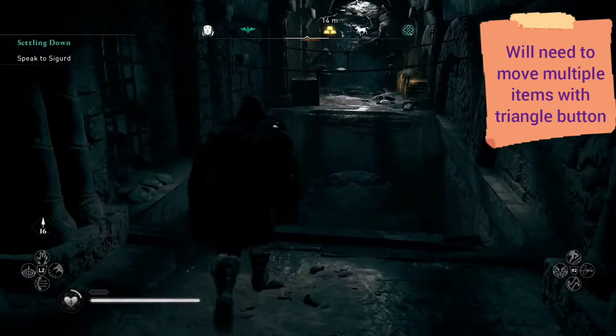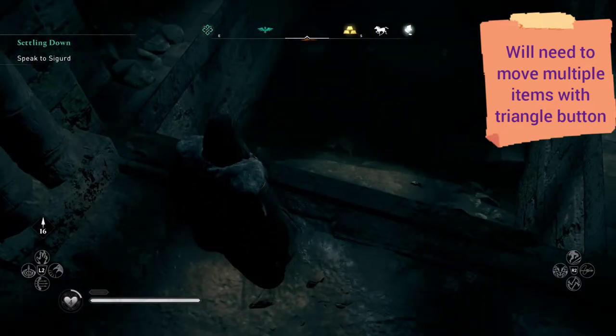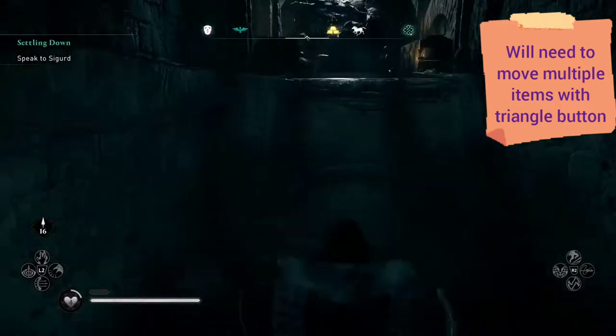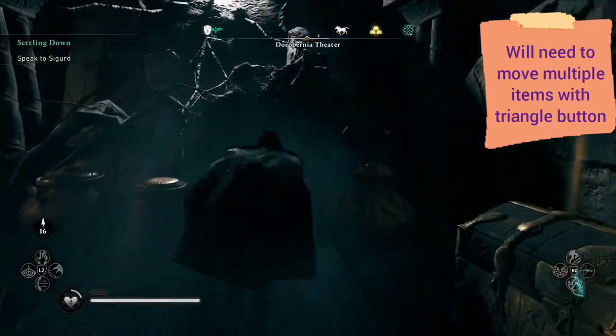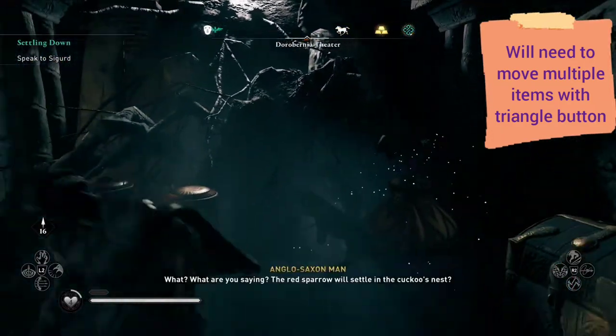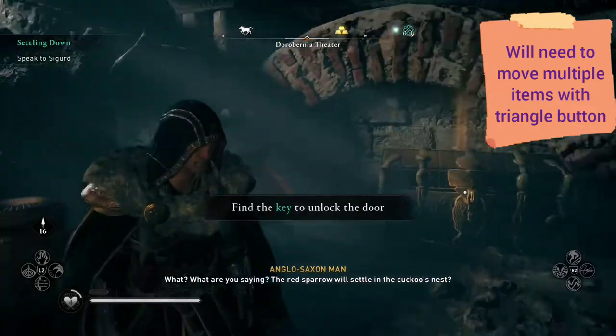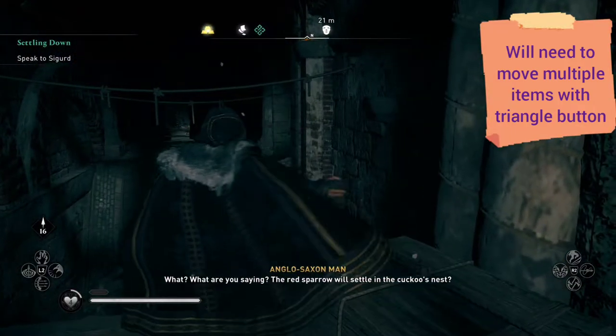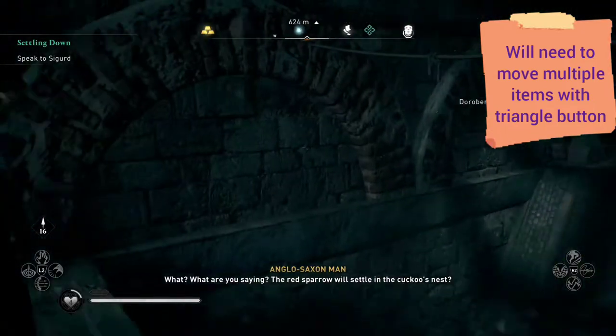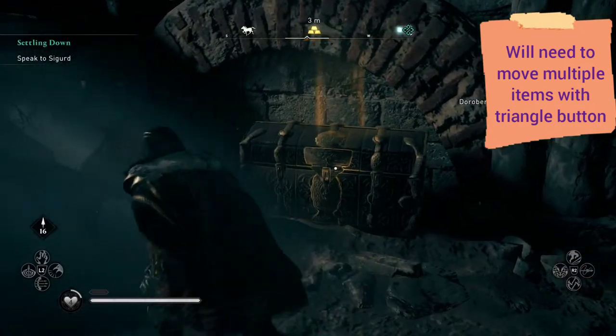And voila! There's a little bit of a pit here, but we can actually just walk right across. We'll get the other stuff here as well. There should be a key here to unlock the door when we want to get out, but the important thing we came for is this treasure.